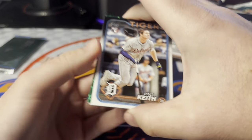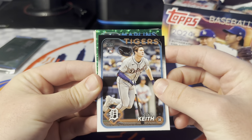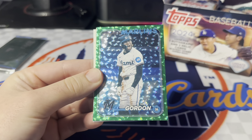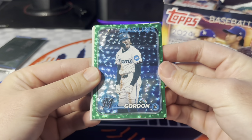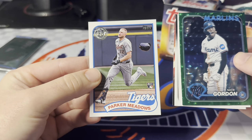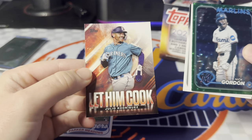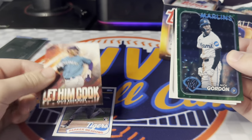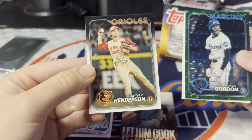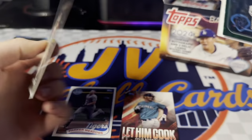There's a Colt Keith rookie — one of the bigger ones to chase out of here. Had a great run with the Tigers this year. We'll get into this green numbered to 499 for the Marlins — Nick Gordon. Looks really washed out, like blue. Going backwards from the back: we've got a Parker Meadows numbered to 99 rookie, a Let 'Em Cook insert of Julio Rodriguez — I think these are one per box — and then an all-star game card of Gunnar Henderson.